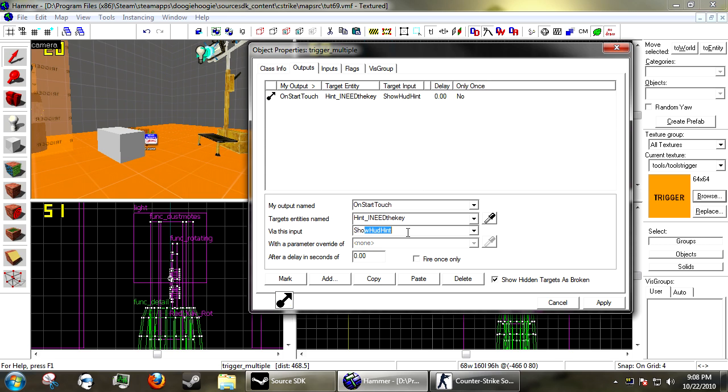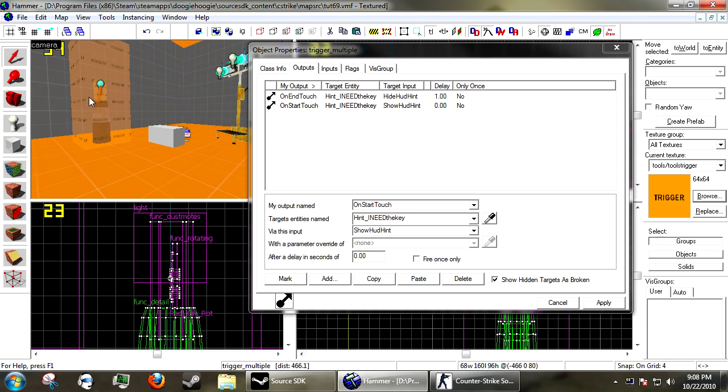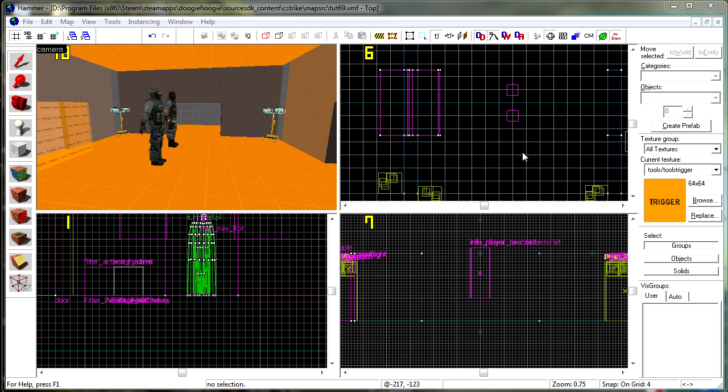The hud hints will disappear after a while on their own, but you can force them to disappear with HideHint. On EndTouch of the 'i need' trigger, fire 'hint_i_need_the_key' HideHint after one second of leaving the brush. The other hint will just dissipate over time.